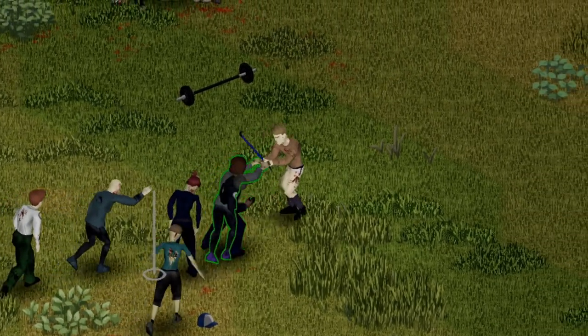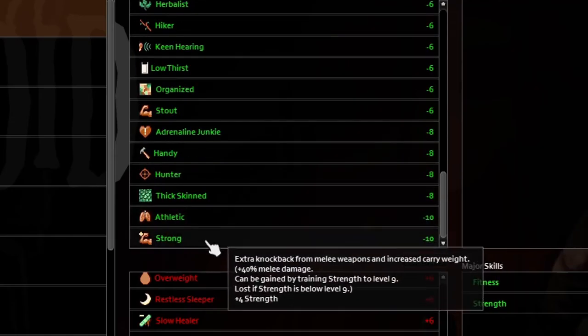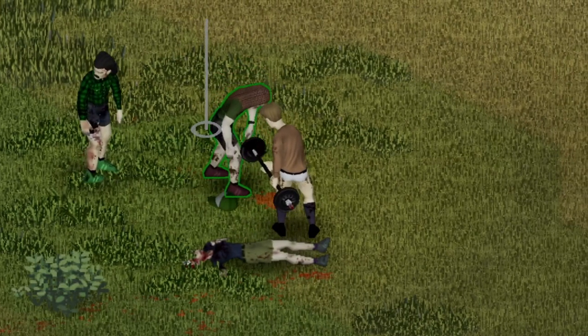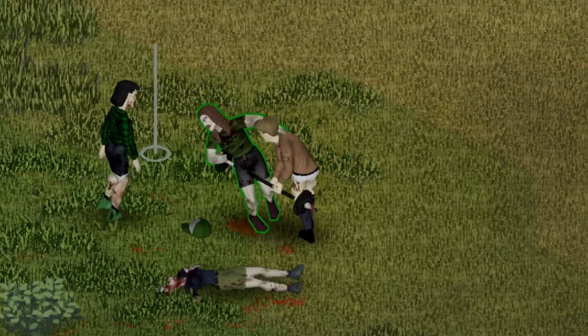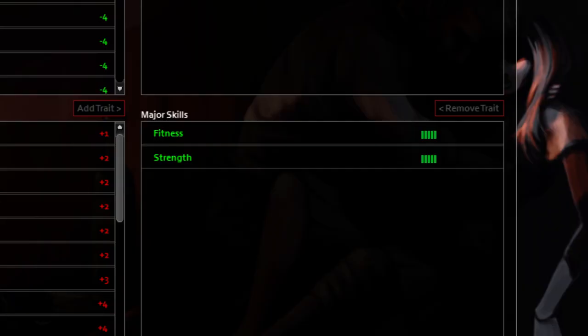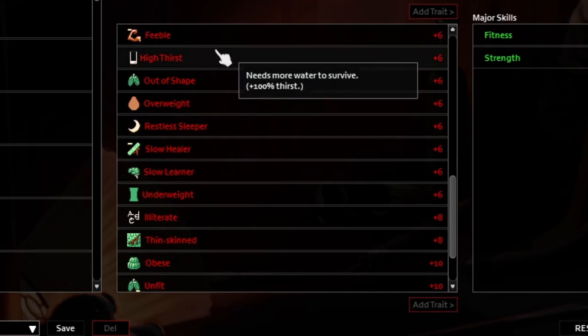The first, quickest, and easiest way to become buff in Zomboid is just to be born buff. When I say be born buff, I mean pick perks like Strong or Stout to give your character those extra strength points before you even spawn in. They are a little expensive, but you gotta be willing to make those sacrifices for those gains. By default you start off with 5 points in strength, and the only way to go below 5 is by picking perks that make you weaker, like Weak and Feeble.